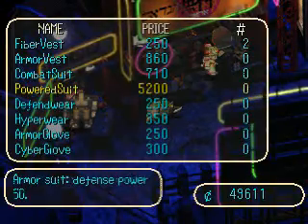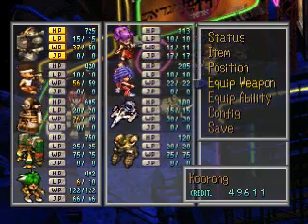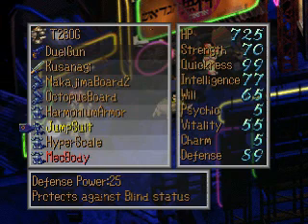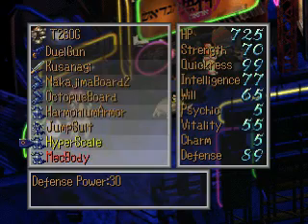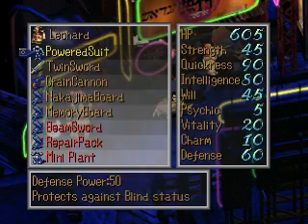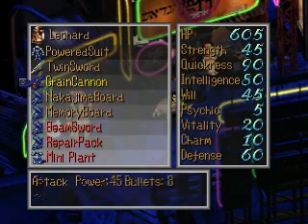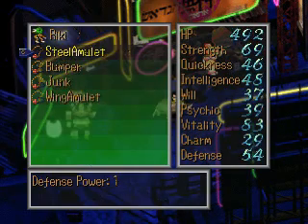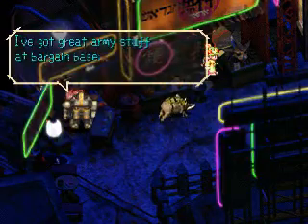We want to buy some powered suits. Let's see how many I need to buy. We need two for him, one for him, two for Leonard. So that's five — seven. We need seven powered suits.